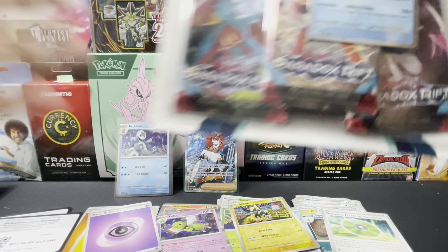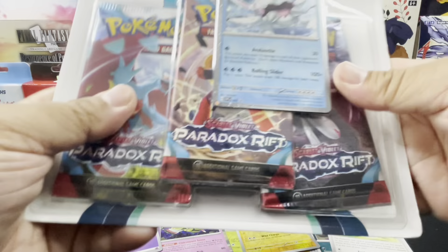Energy and code card. Alright, last pack from that set: Ferroseed, Gible, Panpour, Blitzle, Chantal.